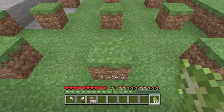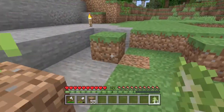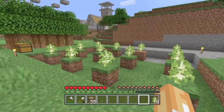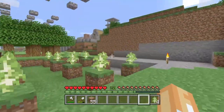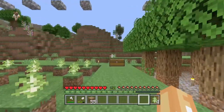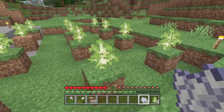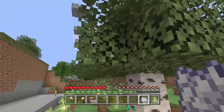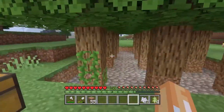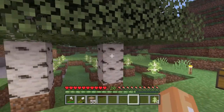The next step you need is your saplings. You're going to need 12 saplings — place all these down. And you're done. All you have to do is wait for the trees to grow. When they grow, they're going to look something like this. You don't have to bone meal them, but if you would like to, you can. It's best just to wait for the trees to grow. It takes about a day or two for all the trees to grow, and then you can chop them all down.